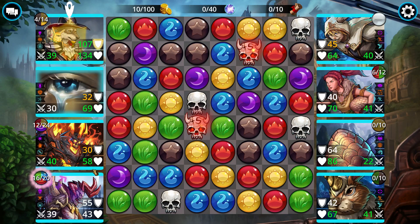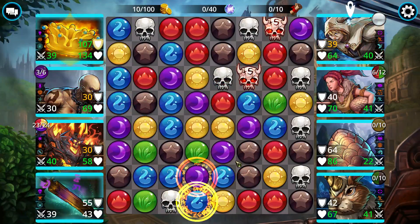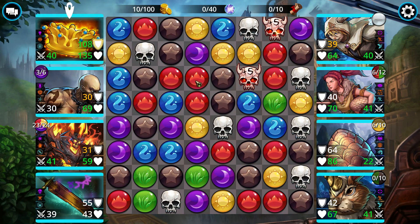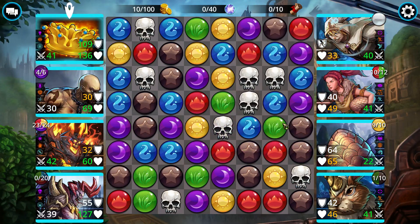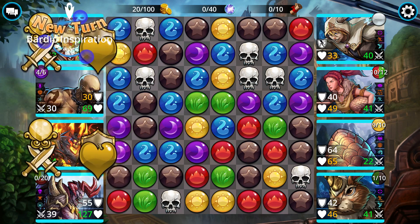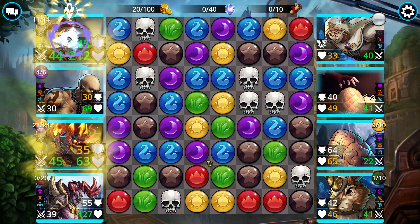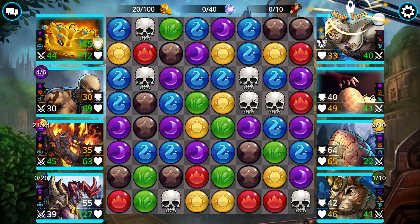Hey guys, LootWizard here with another video on Gems of War. In this one I want to talk about a weapon that's out right now called the Guardian Crown. If you don't have this weapon and you have 400 gems to spend on it, it's an absolutely great deal — one of the tankiest weapons in the game. I'll be going over it after I finish this battle, but I just wanted to show you a little bit of what it can do.